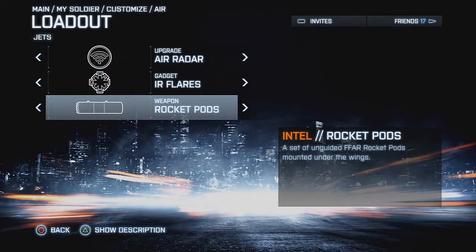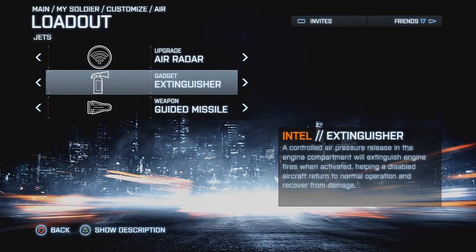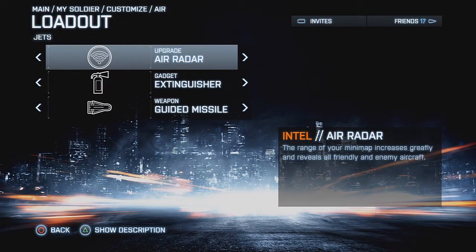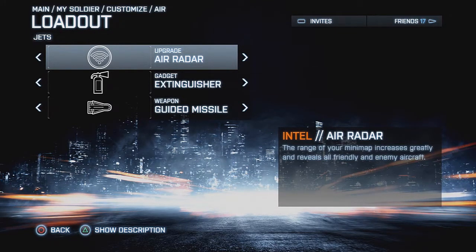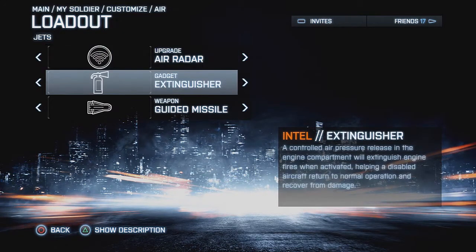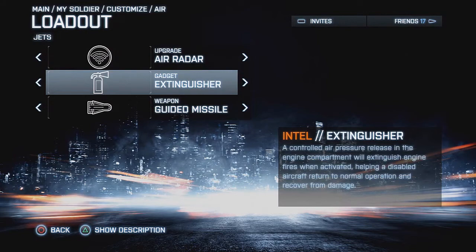Next we're going to go over what weapons and devices you should use with your jet fighter. This can be critical as you need to choose a good layout for the situation at hand. If the enemy are dominating the skies with their own fire jets and attack helicopters, go with heat seekers and try and knock them down. Is the enemy tanks giving your troops a hard time? Go with rocket pods or guided missiles. I always use air radar — it's critical for controlling the skies and telling your teammates on the ground of enemy armor, mobile spawn points, enemy defense positions, and which flank to attack.